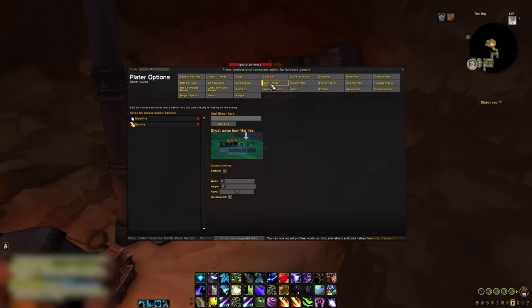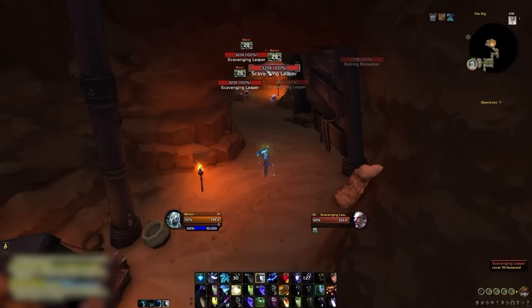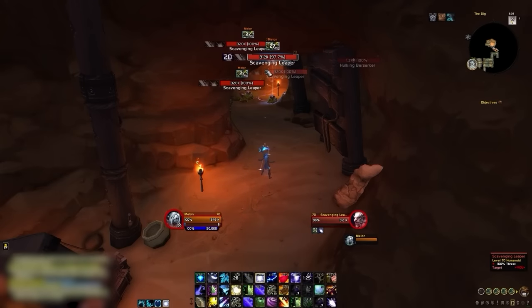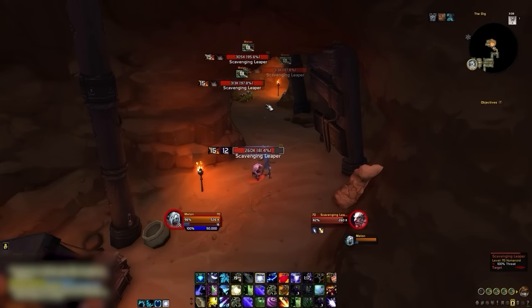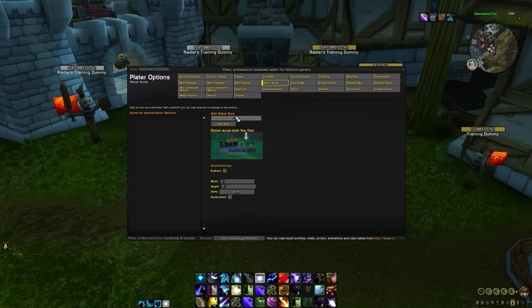There is one additional modification we can make, but this is entirely optional. Instead of having debuffs only appear when they are applied, you could instead have them appear desaturated when not on the target. This is most useful if you are learning a new spec for the first time, since sometimes you will need reminders on what debuffs should be applied. To do this, go to the ghost auras tab and then add your maintenance debuffs here, and then adjust the alpha as needed, ideally keeping it between 0.3 and 0.5 for visual clarity.